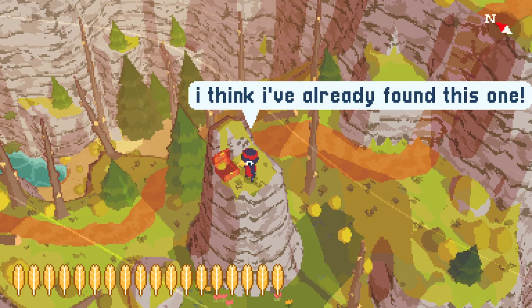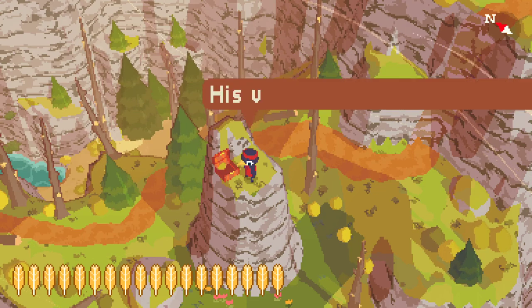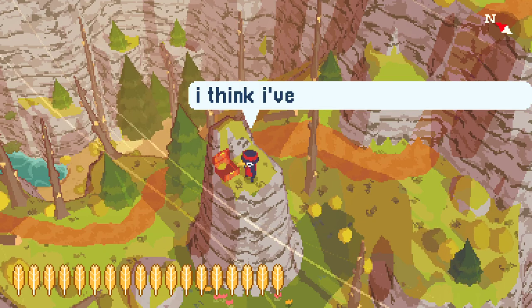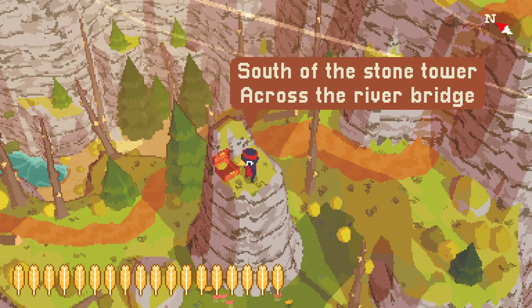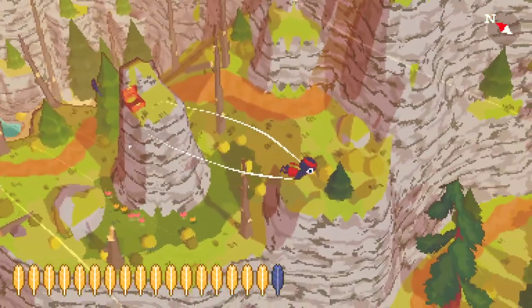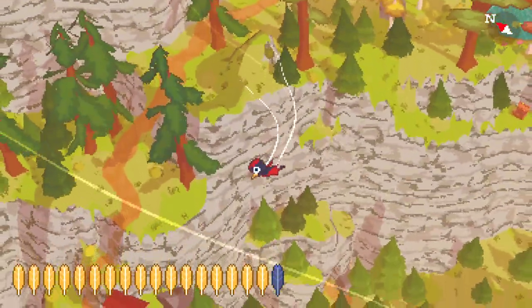That means we have only three maps and we've solved every one of them. We solved them! I think I've already found this one — absolutely, my friend. How about this one? Yeah, I already found this one. That means we have found all of them. Cool.